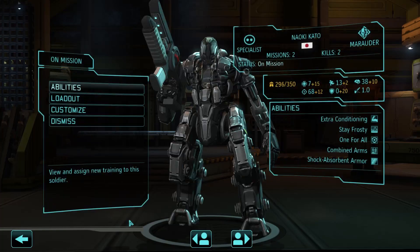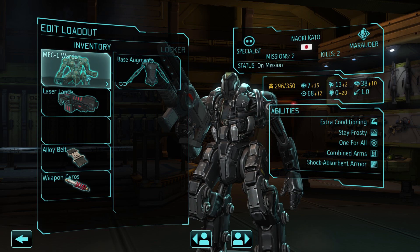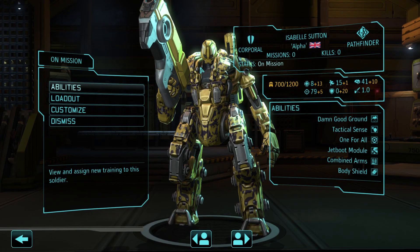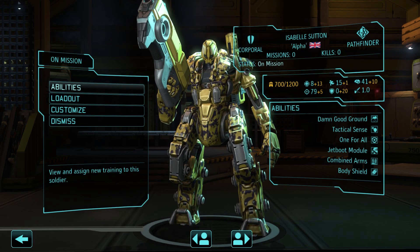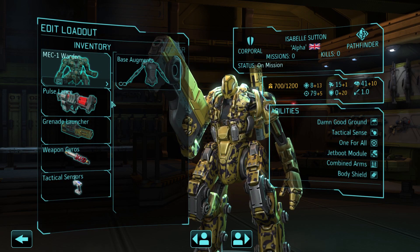Next we have Kato, Specialist Rank Marauder, Mech 1 Warden suit, Laser Lance, Alloy Belt, and Weapon Gyros. Then we have our new Pathfinder Mech — that Corporal we got from that deal, I went ahead and turned her into a Pathfinder. Isabelle, aka Alpha. She's never been on a mission but she's already Corporal Rank Pathfinder. Mech 1 suit, Pulse Lance, Grenade Launcher, Weapon Gyro, and Tactical Sensors.